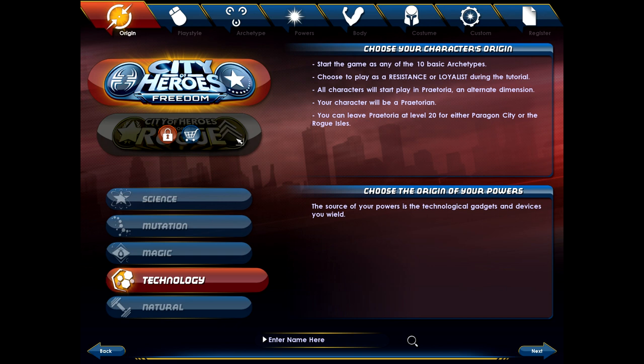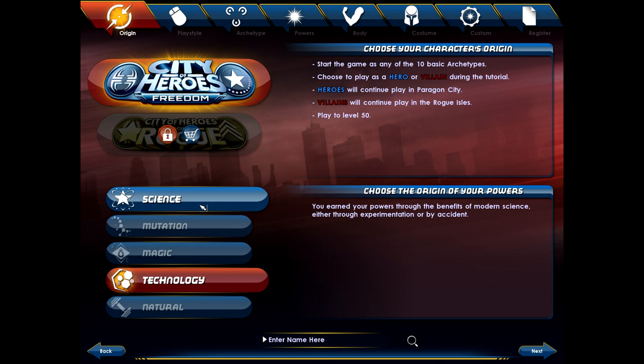VIPs have a different option for starting. At the bottom there are choices for your origin. The origin does a couple of things — there are certain items in the game you can only use if you have a specific origin, but other than that it's really just backstory, how you want to create your persona. I'm going to go with Technology. I like the idea of technology — kind of a Batman background.